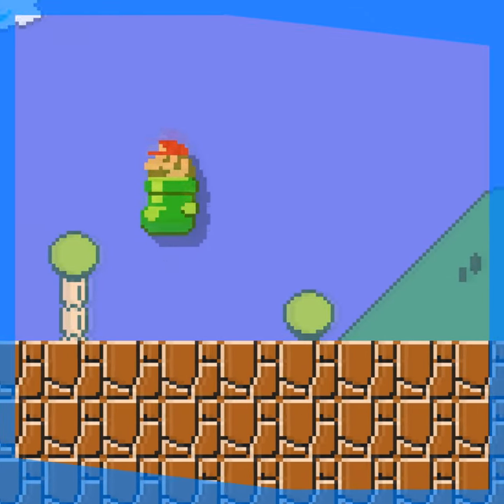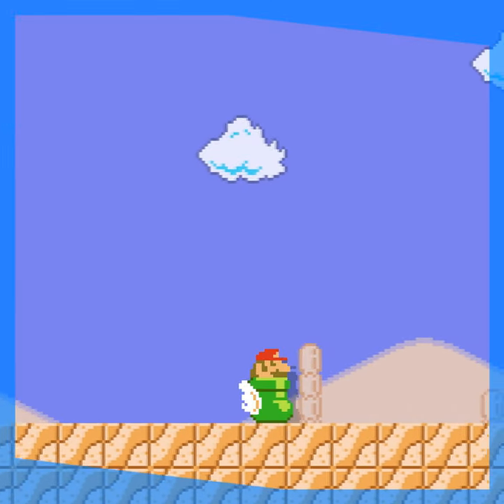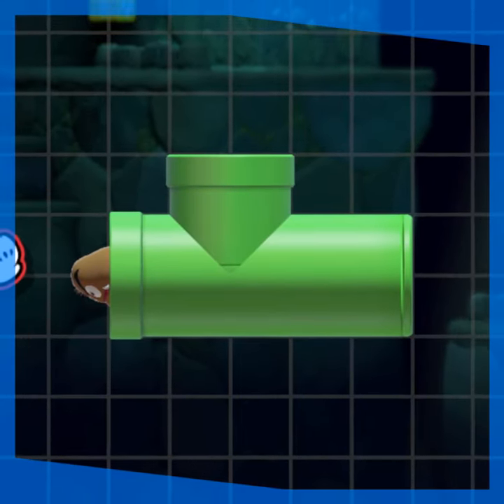Mario can use the Goomba Shoe in the SMB1 and SMB3 styles in Super Mario Maker 2. It's a pretty cool power-up to use and can come in very handy. It would be cool to be able to use it in other styles as well, especially in 3D World. Using the Smuggle glitch, we can actually do that.